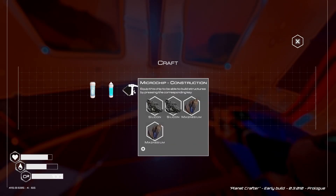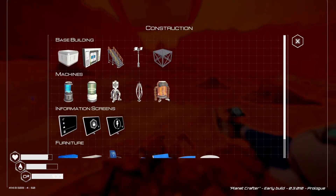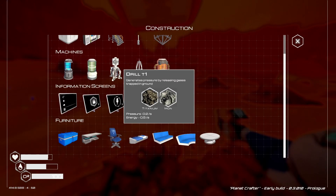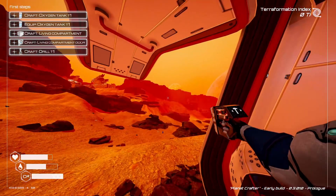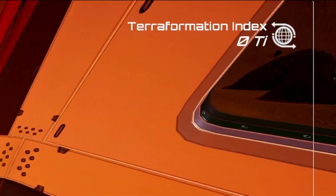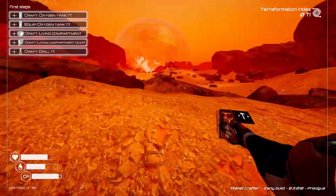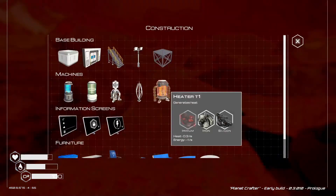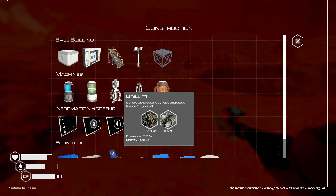We'll go for a construction microchip, put that in, and this accesses our build menu which we can get by pressing Q. The whole idea of this game is basically to terraform the planet and you've got a terraform index in the top corner. You've got to add heat, oxygen, pressure, and all sorts of different things to this planet. They're very easy to do - you've got pressure going up slowly.